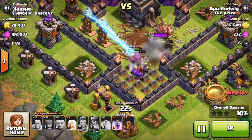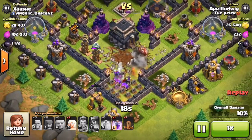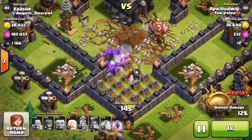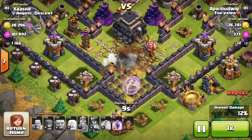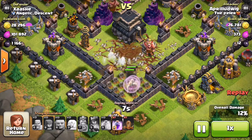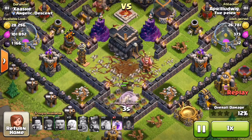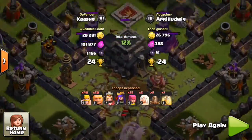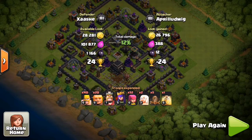At this point he's dropped all his troops, his queen is about to go down, and he only has two healers left, a rage spell, and an earthquake spell. He waits until all his archers go down before dropping his healers — so he drops two healers when there's nothing left. Then he uses an earthquake spell on my town hall — and that does absolutely nothing. This was so funny to watch.